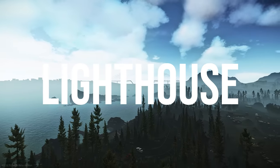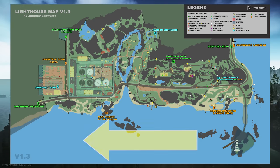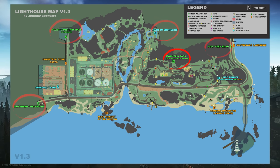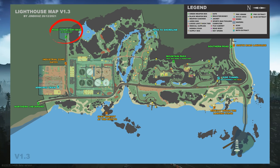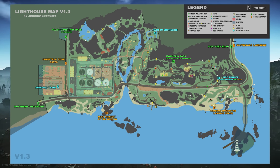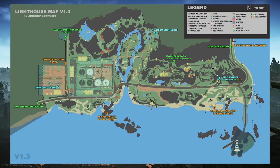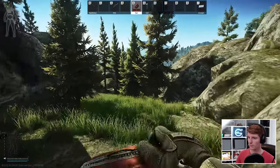Finally, we have Lighthouse. Players generally gravitate north, and we have a ton of extracts: Southern Road, Pass to Shoreline, Mountain Pass, Northern Checkpoint, and Road to Military Base. Mountain Pass needs a red rebel and paracord like Reserve dome, so take those with you. Most spawns will be relatively close to an extract, and the hardest ones are halfway along the west side — best off making your way backwards to Southern Road after the first couple of minutes. As long as you can avoid fillers and the rogue camp, you'll most likely be okay given the large number of options.